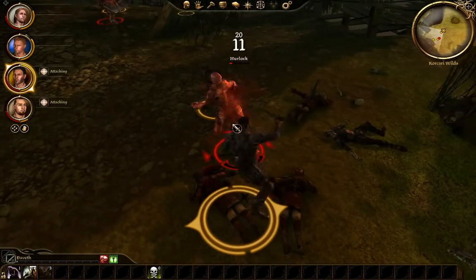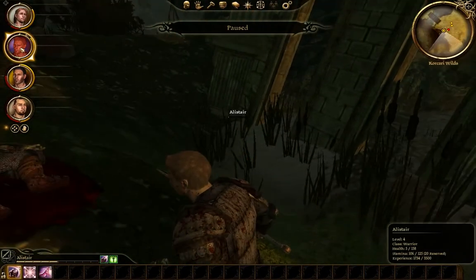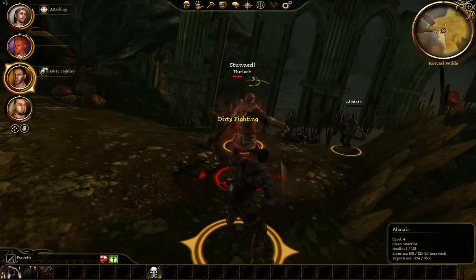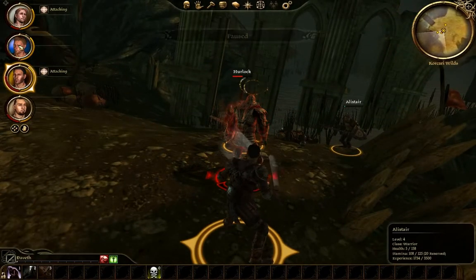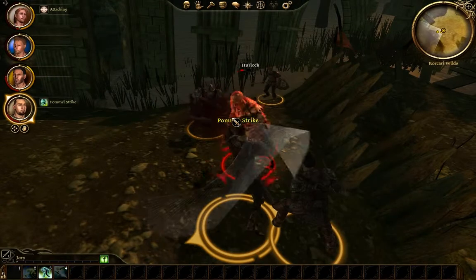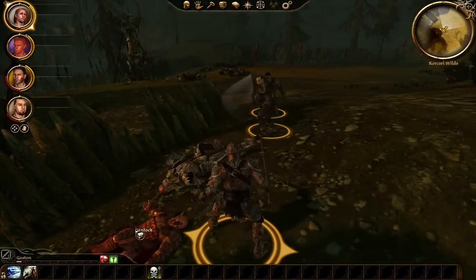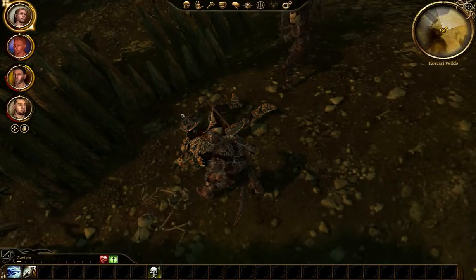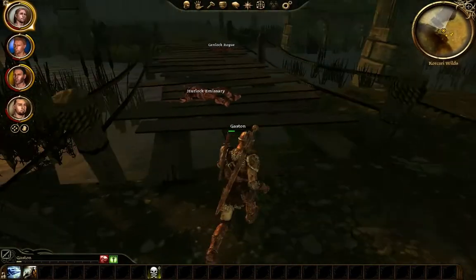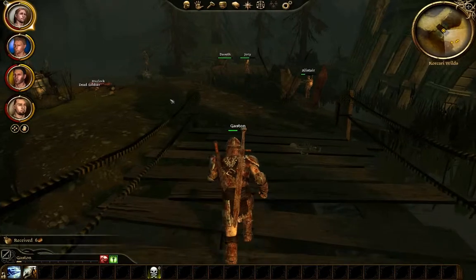You need to get closer and actually attack. How is Alistair getting hurt — he's slowly taking damage. We stunned him. We killed our first emissary. I like trying to do as much as I can without using health poultices, especially in the beginning — you want to conserve them because later on you'll be able to make them, but in the beginning you can't really. We dropped a little staff — you can either sell it, wait until you get a mage, or use it if you're a mage.